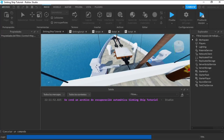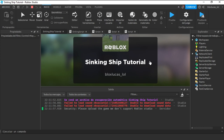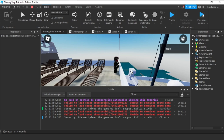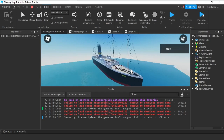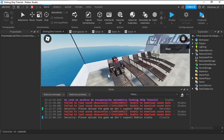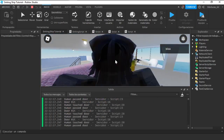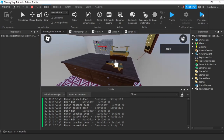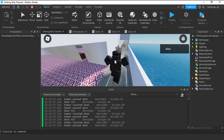Hello everybody, welcome back to another episode of Sinking Ship Tutorial. As you can see there's no image of a cat anymore — my YouTube profile picture. The Serenity has got a little upgrade. I could have made this video earlier but I just decided to take a little break. Anyway, today we're going to be making distress rockets.